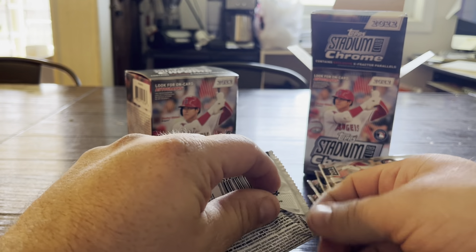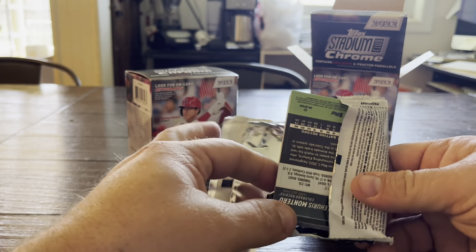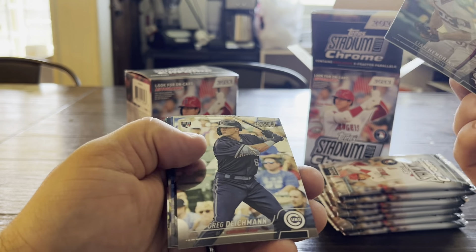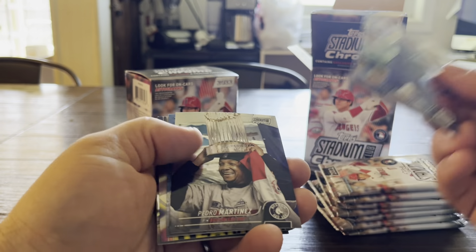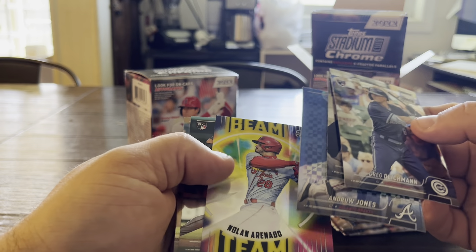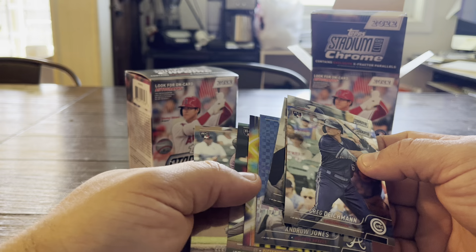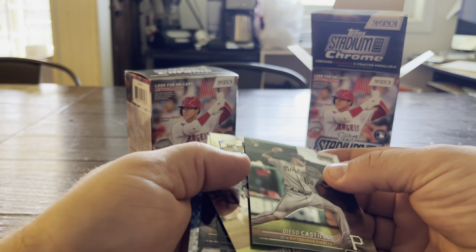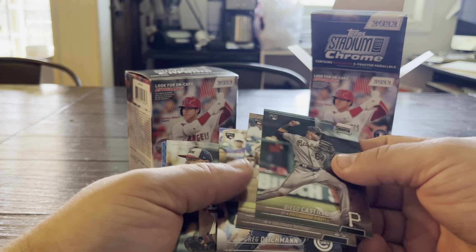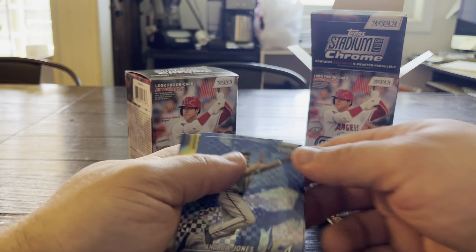Let's get ripping. Pack one. That classic looking Stadium Club card back — I love it. We've got Liam Hendricks, Greg Geishman rookie, Pedro Martinez. There's our first X-Fractor: Andrew Jones. There's a Beam Team — I think we get one per box basically. Dio Castillo and El Horst Montero. So rookies: one, two, three. That chrome is so nice.